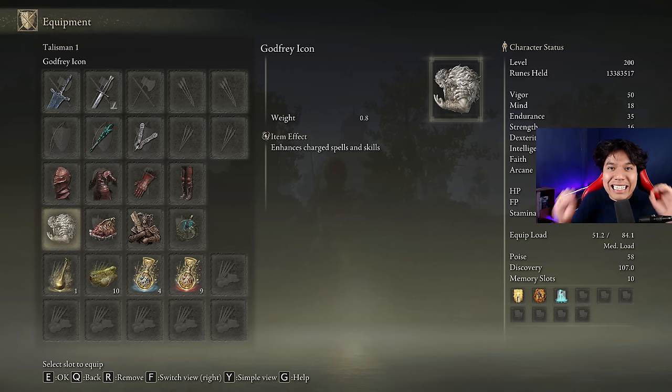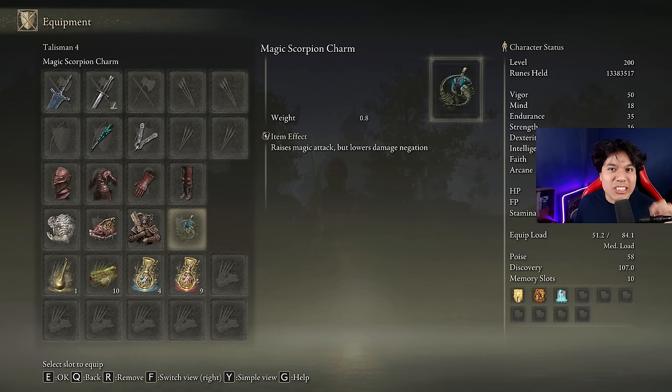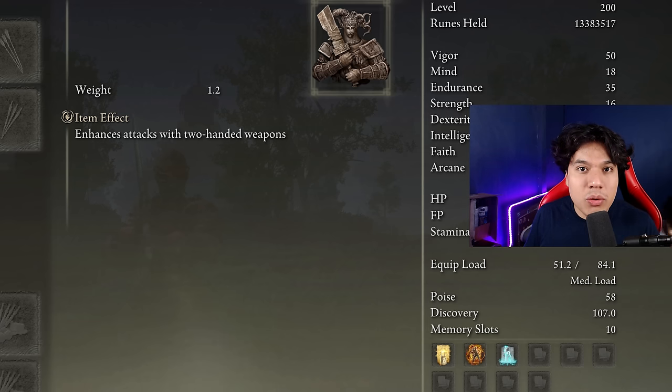The best talismans we can use for this build are the Godfrey Icon, the Shard of Alexander, the Two-Handed Sword Talisman, and the Magic Scorpion Charm. We are going to be using the Two-Handed Sword Talisman because they nerfed the Jellyfish Shield, so you are going to obtain way better performance just by using your weapon with both hands under the effect of this talisman. It is important to mention that this talisman will only work if you play at melee range.